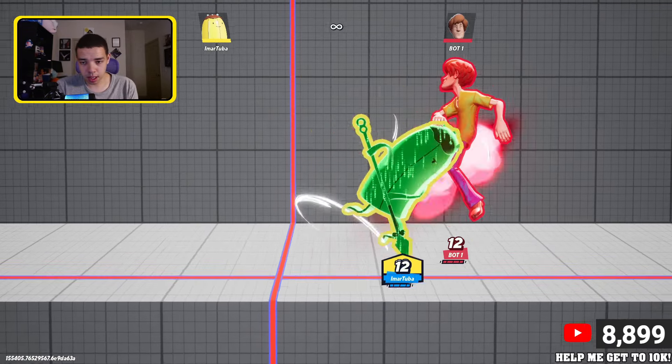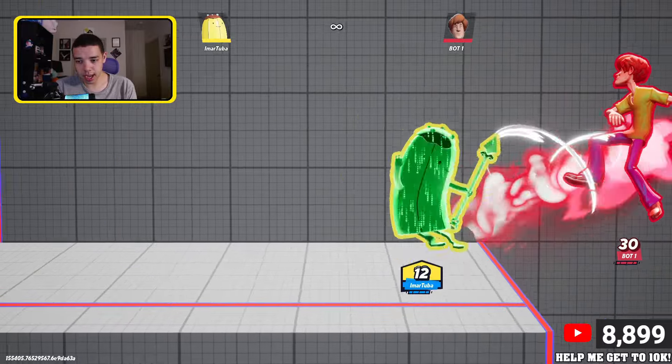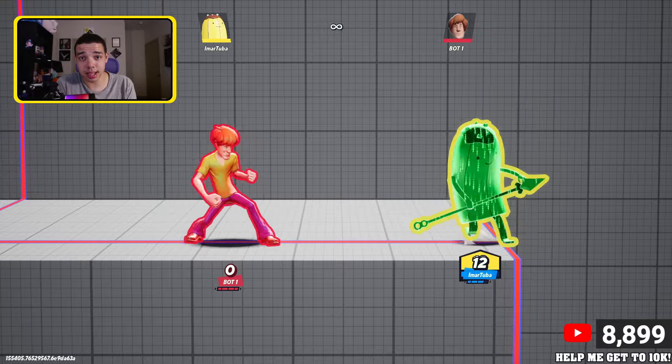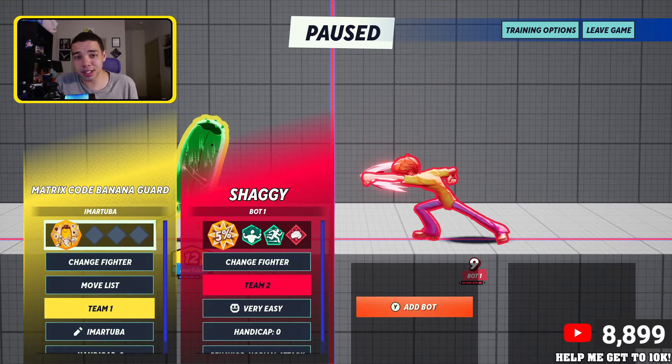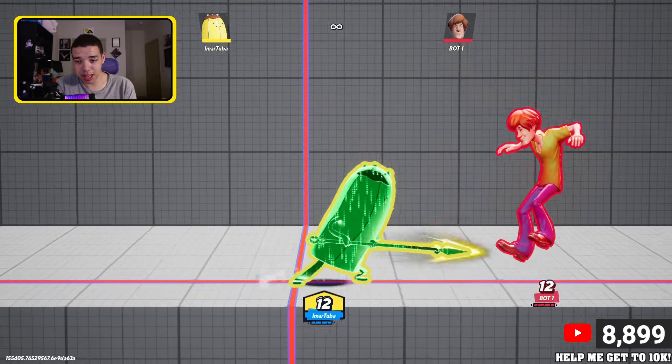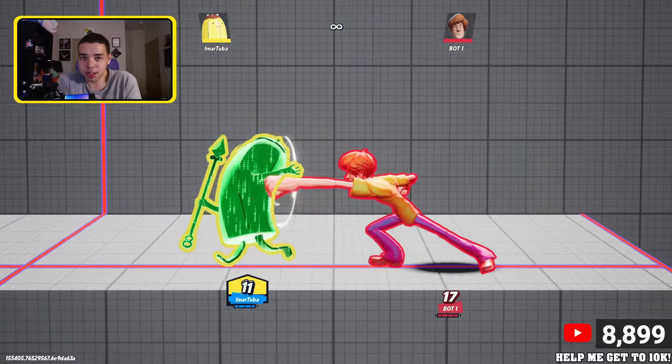Right here I'm going to parry the side special — forward air — and you can just start going for attacks. That's already 30%, then 41% off of a parry. Easy. This takes practice, of course. If you haven't done it before, I recommend checking out a video I made about practicing it. But it's definitely a skill you have to learn if you want to get better, because you can parry something and just start getting lots of free damage.